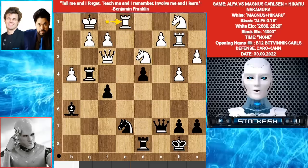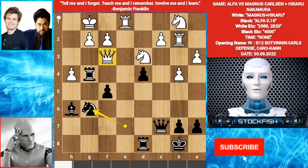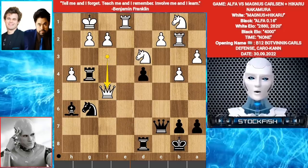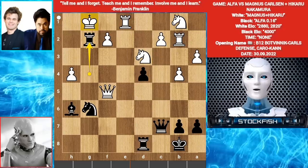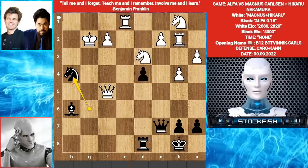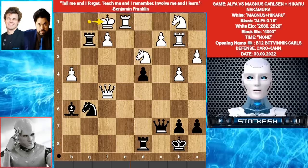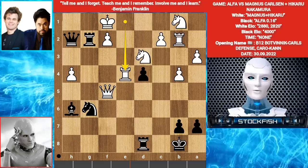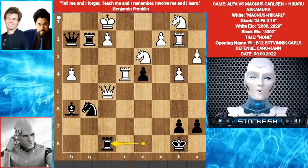So Rook E1. Knight G6. If you play Queen takes F5, let me show the variation: Rook takes G2, and the King can take or run away. If King takes Rook, then Knight takes H4 will fork the King and Queen. And if King F1, then Queen H2 — Black wants Knight F4, cutting off the file to create possible threats. And if you play Rook E4, then Rook F8 — Black will face so many troubles. Black is totally winning here.